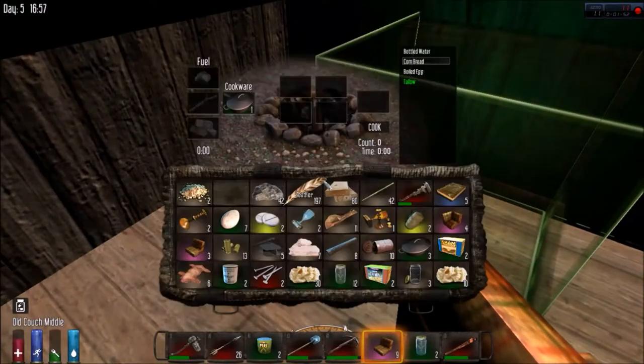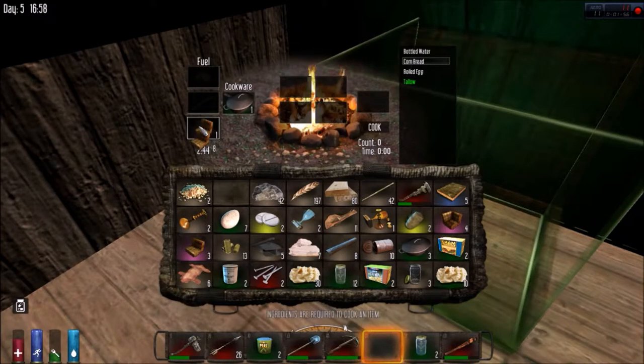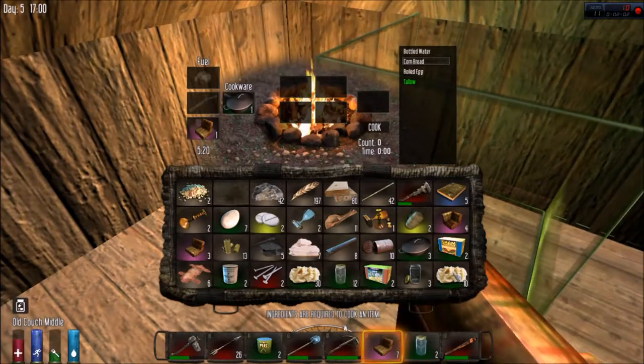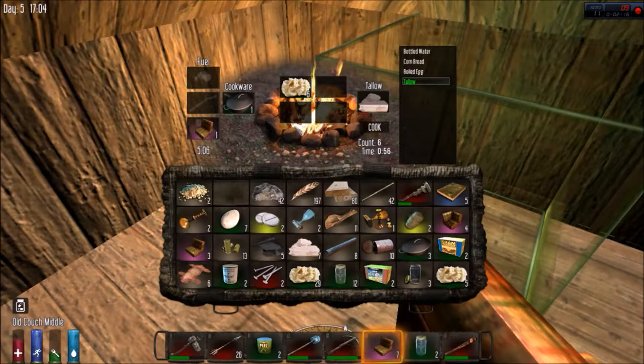Couch cushions are so far the best source of fuel I've seen. Put a couple in there - that gives you five minutes of cooking time. You can't even get that with whole logs. You just put the fat in there and then start cooking, and as it cooks it starts to fill in and you make the tallow.